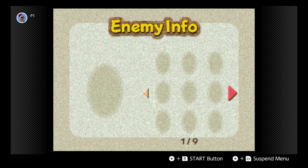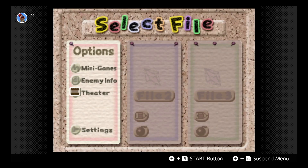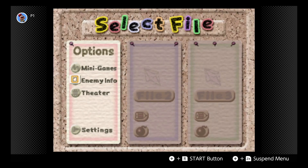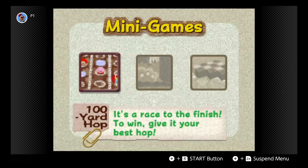You don't have any enemy info cards yet. Look at all these empty spaces — there are a total of 81 enemies in the game. You also have to actually go see the additional movies before you can view them in the theater. Don't we have a lot of empty spaces to fill in.